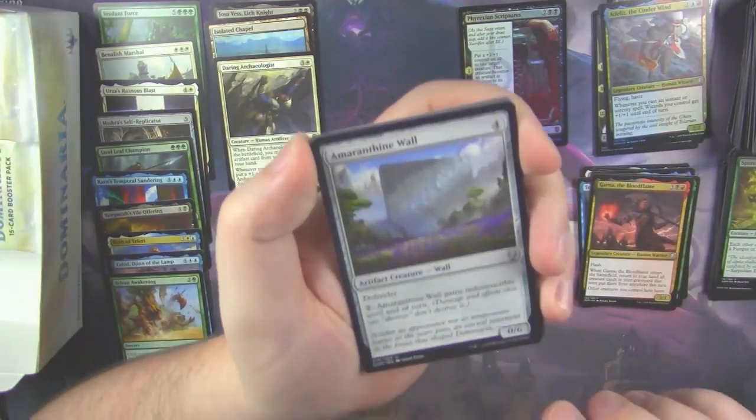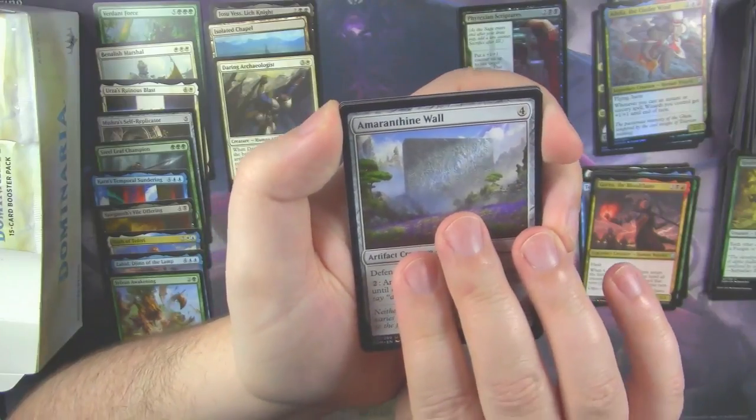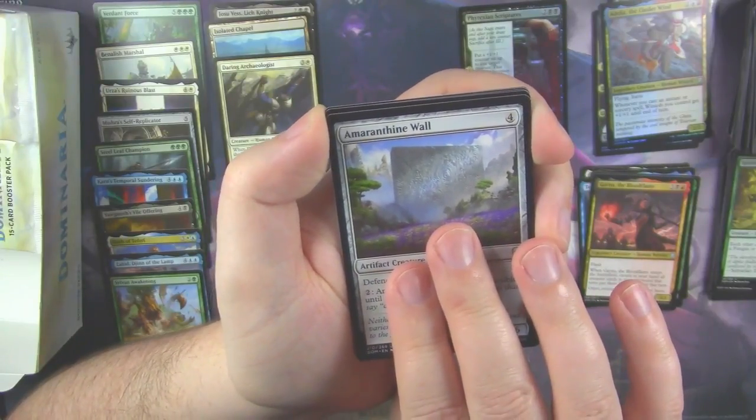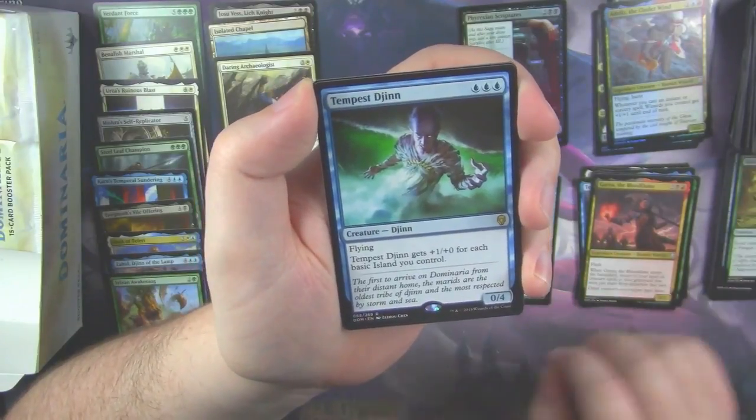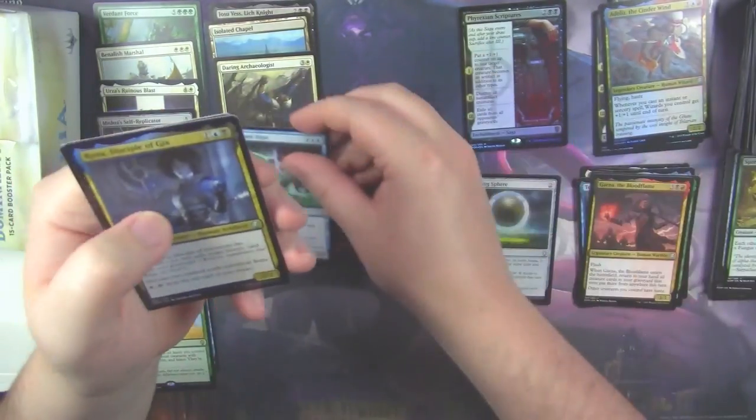One of the guys at my LGS thinks that this card is going to be broken in Modern, because everyone will now be able to play Red-Blue Wizards in Modern. If that's the case, great — because I just opened a foil copy. Spore Crown Thalid. And we got a Tempest Djinn as our rare.